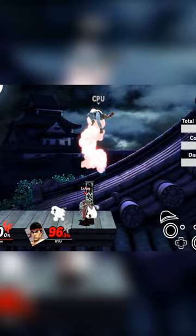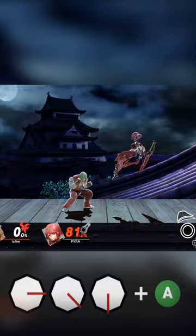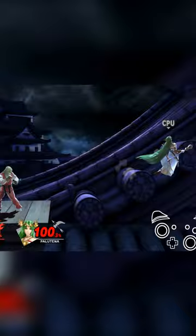Ken will have two unique close-range special inputs that extend combos and can break shields: Roundhouse Kick and Crescent Kick. Crescent Kick will be what allows Ken to extend his combos further than Ryu, since you can special cancel into it and it'll combo into almost anything quick. Ken will also have a better Tatsu and Nair for the sake of extending combos. So, Ken is a lot more about movement, combos, combo extensions, and mix-ups.